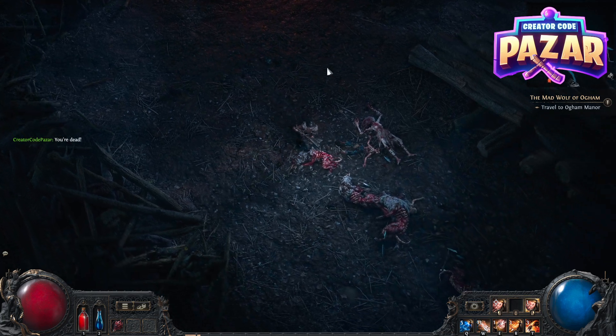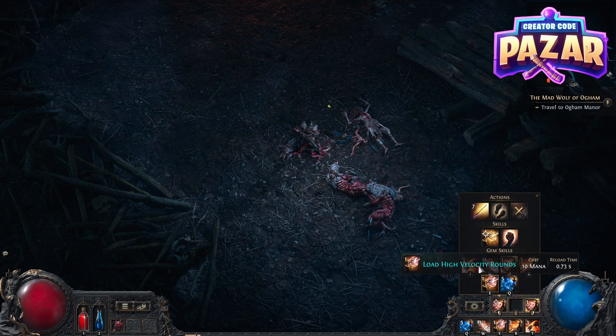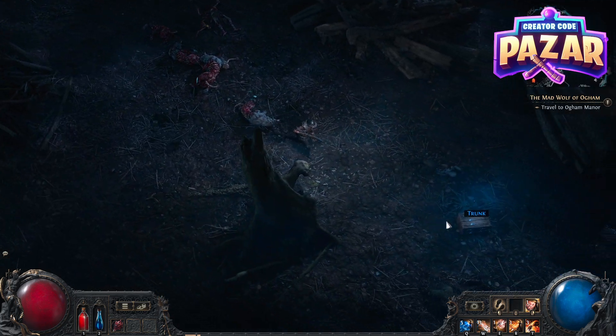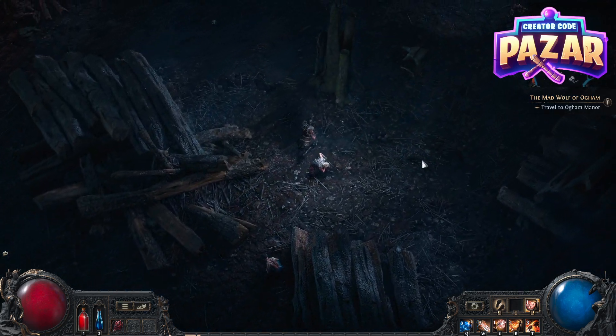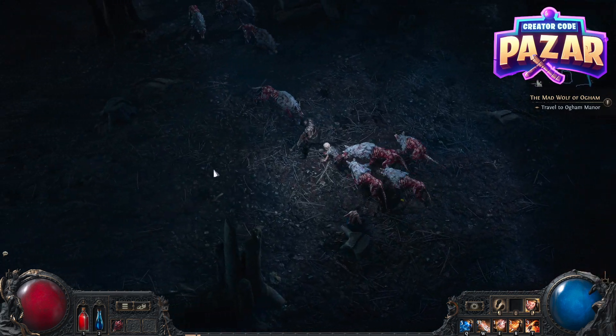If we don't want that, what we need to do is go to the bottom right where our move key is, and then bind our left click to move only. This way we will only move, and even if we click on enemies, our character will just keep on running. As you can see, I'm just able to run into these characters without shooting.